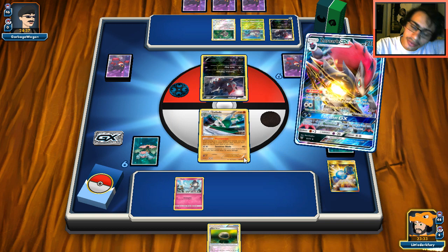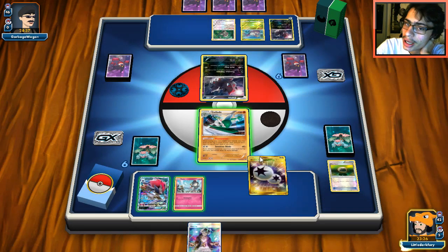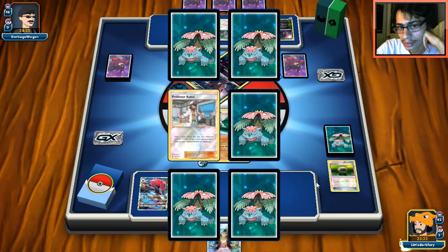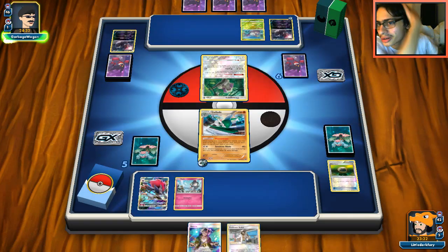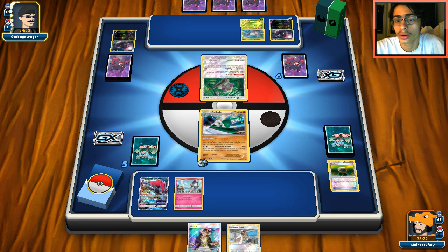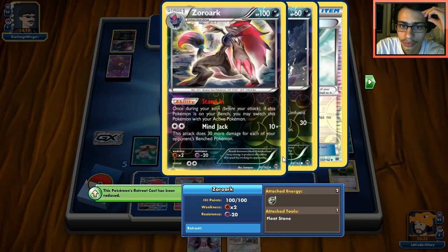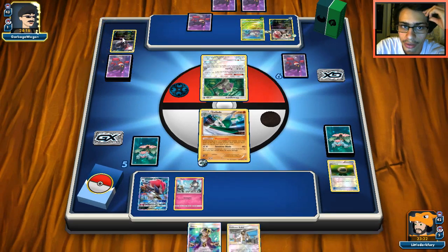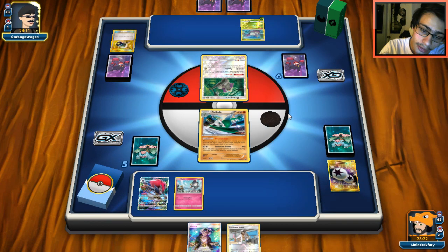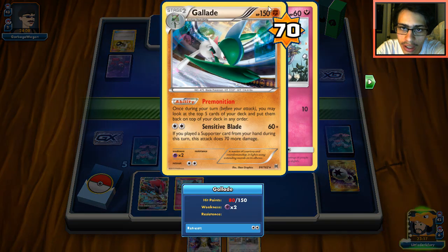I'm worried about Golisopod so I'll grab Ultra Ball. Actually I made a mistake — I thought I had something to Trade on the bench. I should have evolved them on the bench, my bad. Whatever, we'll keep the Guzma for next turn. Take out this Zorua. Got a Kukui, pretty good. I didn't make too bad a misplay — I wasn't even guaranteed to hit the Guzma target. My opponent has Hammers — rip.